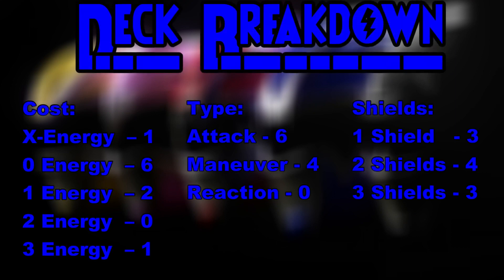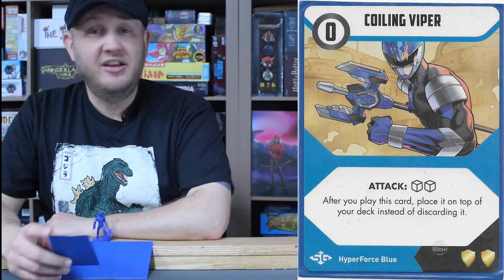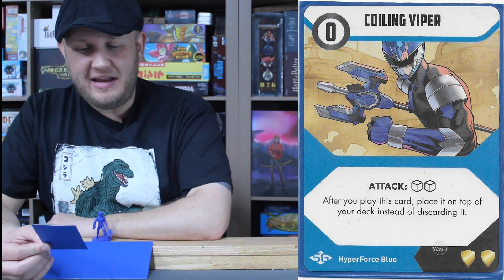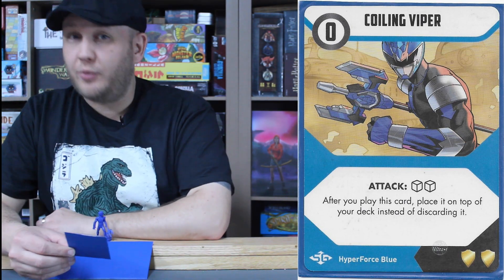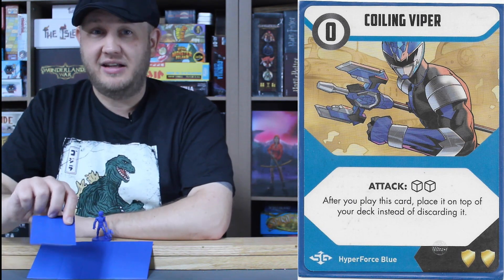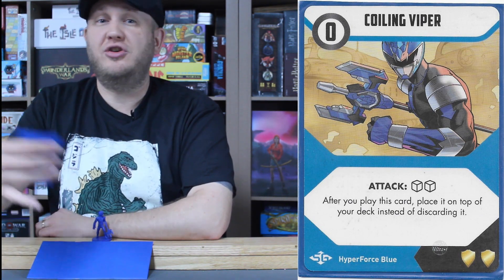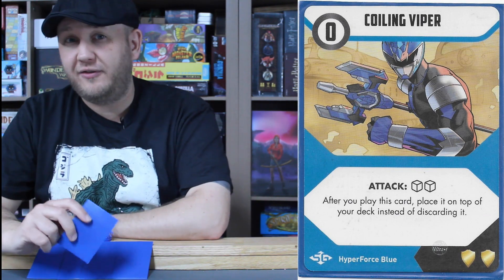Eddie's deck is made up of one X energy card, six zero energy, two one energy, and one three energy card. He has six attacks and four maneuvers, with the standard three-four-three shield breakdown. His first card, Coiling Viper, is a zero cost, two-dice attack — after you play this card, place it on top of your deck instead of discarding it. This works well with Technician: throw three cards to the bottom, draw this, then after playing it, it goes back on top. Eddie is essentially creating the deck exactly the way he wants it, knowing what the next card is in preparation for whatever attack is coming.